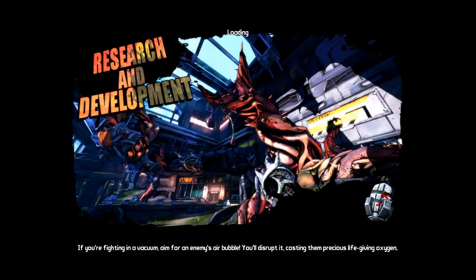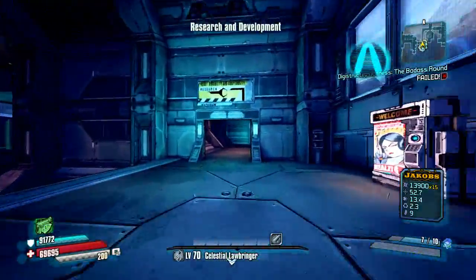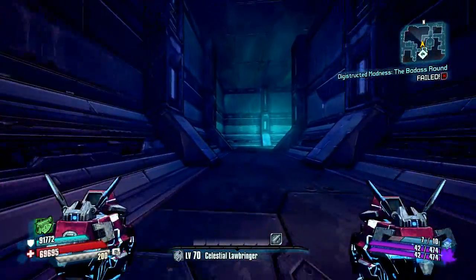Hey guys, what's going on? This is the drop from Tiny Destroyer, the Moonlight Saga, which can be found during the quest Lab 19 in research and development.